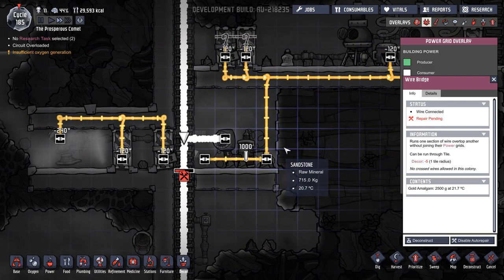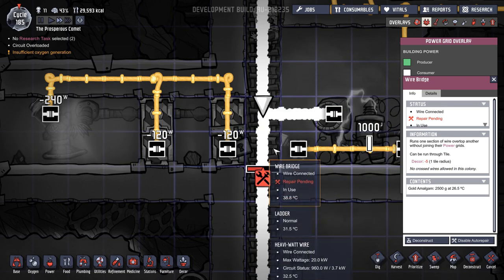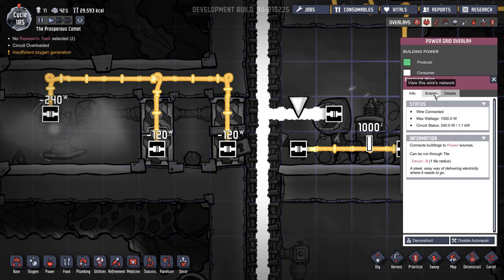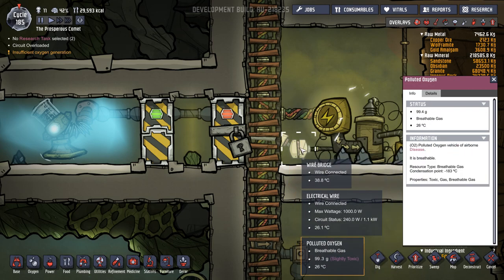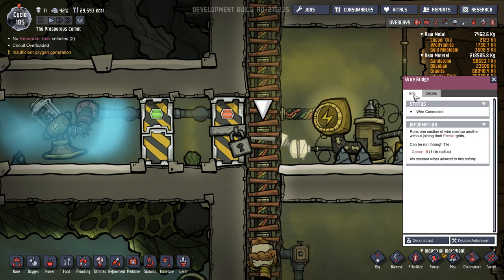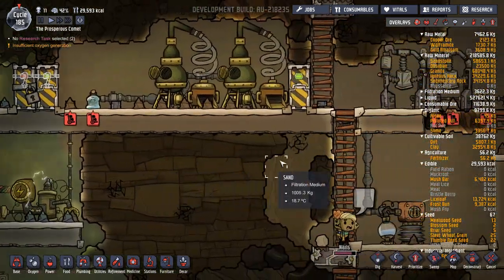It was doing that before I connected that - that's like a separate connection up there. All this is working okay and there's no other connection there. That's going to constantly be broken - the second it goes in. I've done some research and this should be right - the power transformer will take the 20 kilowatts from here and only output 1,000 watts on these lines. I've no idea why that is breaking. If you know, let me know.